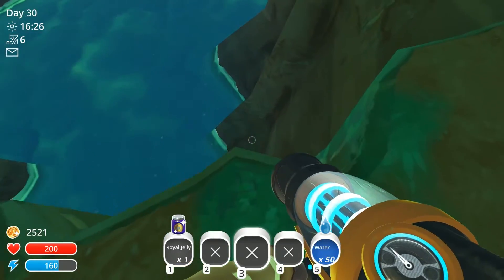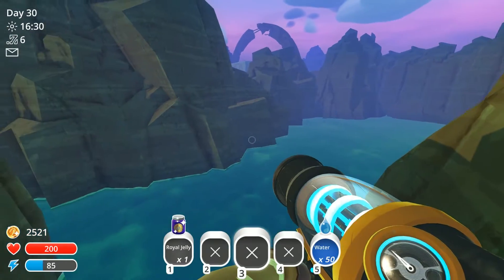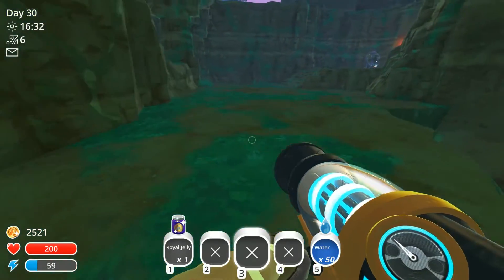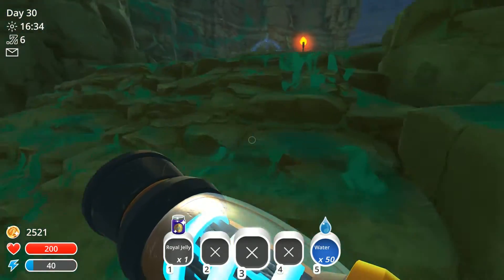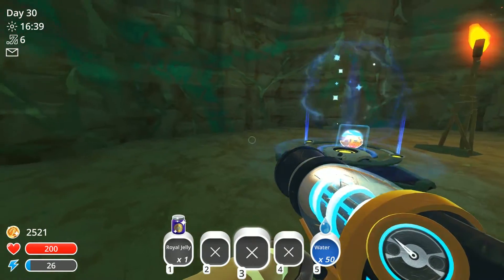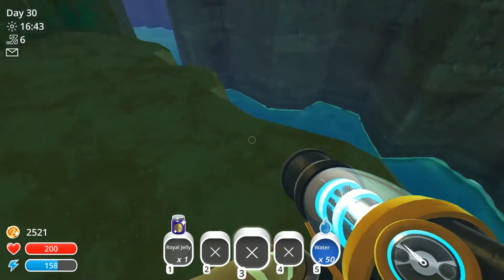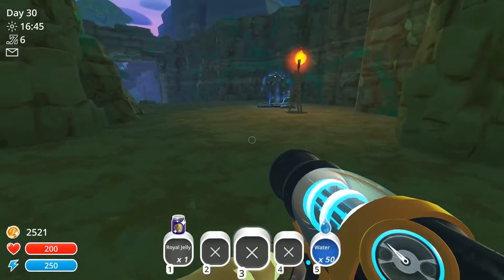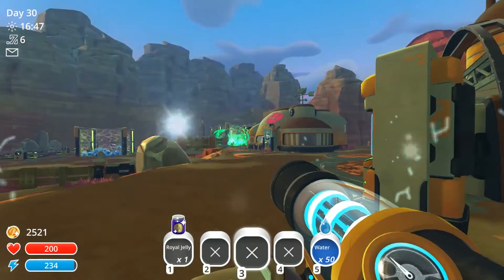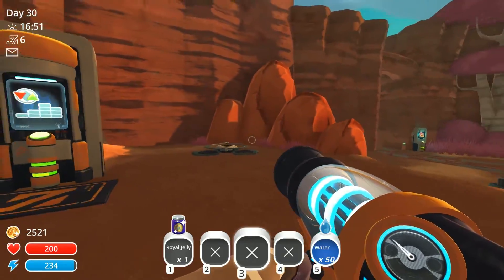Let's see if there's any hidey things over here. There's a teleporter here, and it's showing an icon of my ranch. I'm a little bit worried to step on that because then I'll have to come all the way back here. Let's try it and see though. Yep, I'm back home.